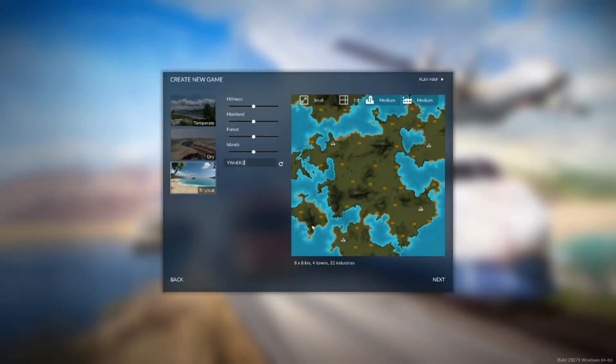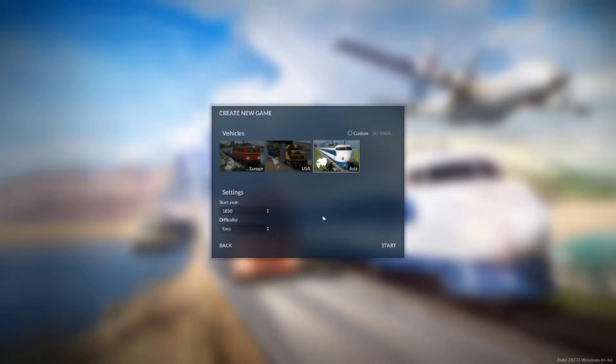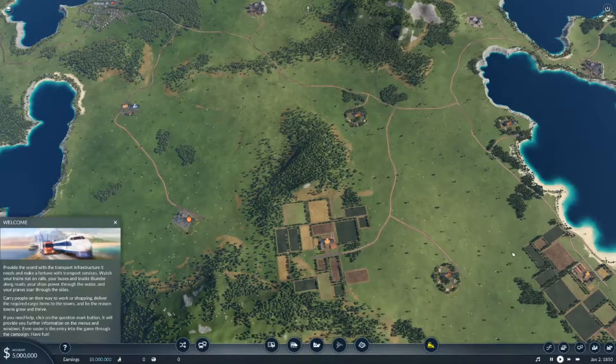These two towns and these two might be a little difficult to get to, being on a different island, and there are some hills, but I think that is fine. We'll keep everything else as is. I live in the USA so let's go ahead and do USA. We will start regular difficulty on easy. Let's jump into it.